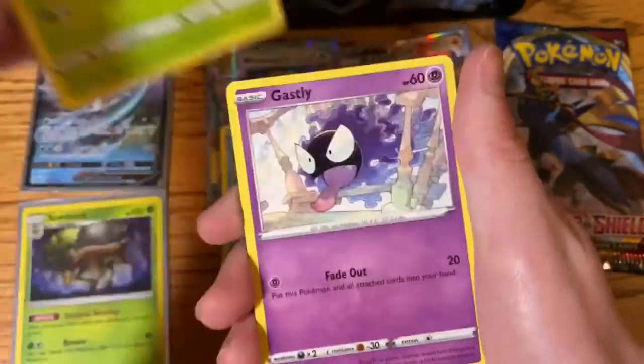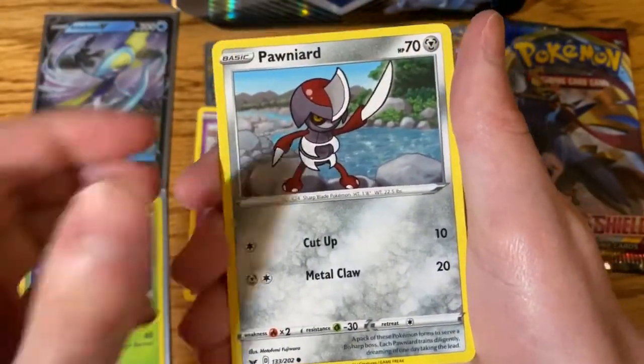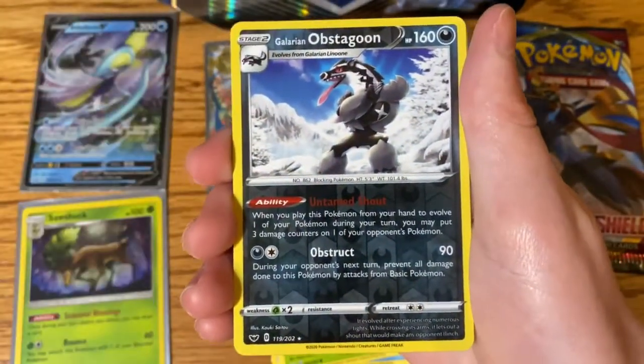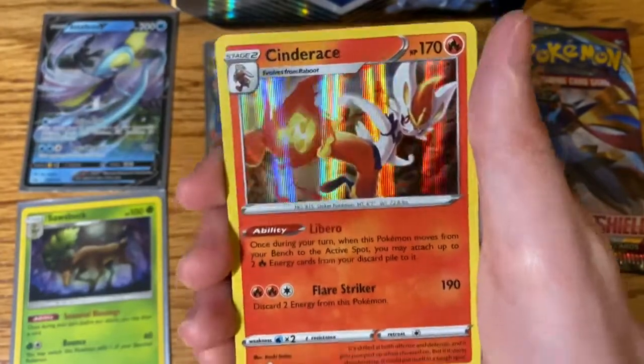Rosala, Gastly, Pawniard, Sizzleapede, Galarian Obstagoon, and a Cinderace Holographic.